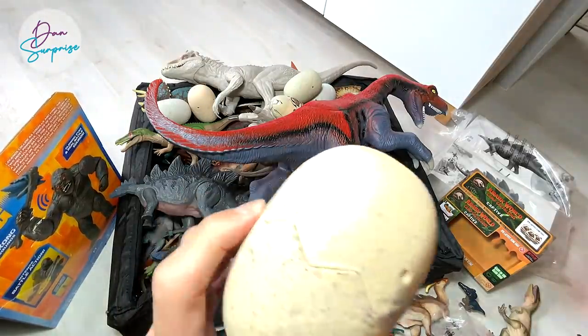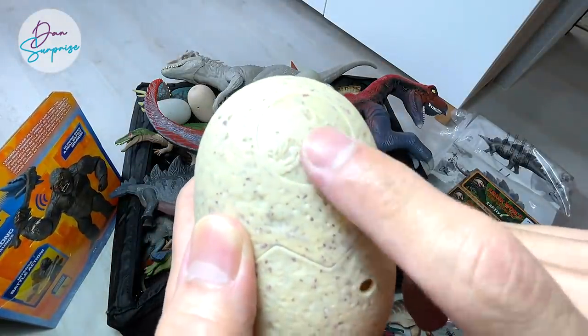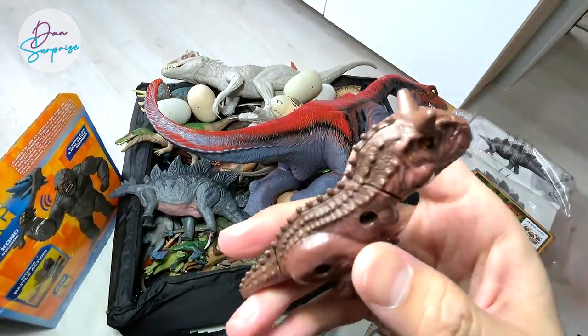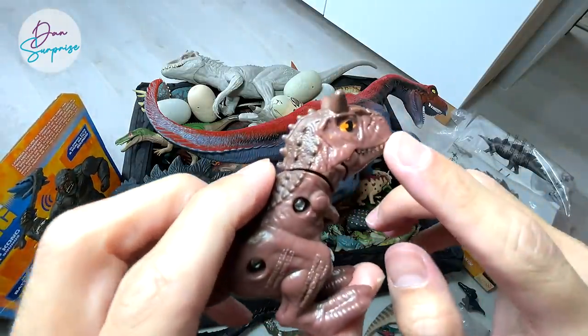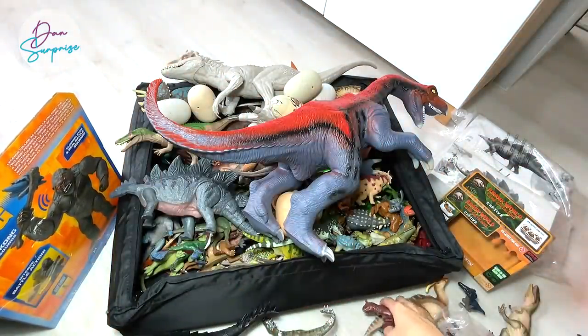Next up, let's open up another one of these McDonald's Happy Meal Camp Cretaceous figures. You can see the Jurassic World emblem right over here. This is a Carnotaurus - this is 100% Carnotaurus Toro because of the scars on the face right over here. You can see this works like the savage strike dinosaur figures.